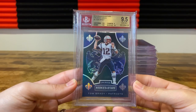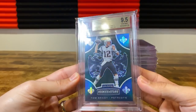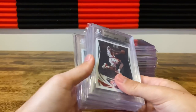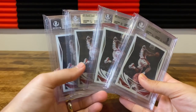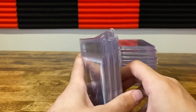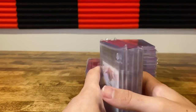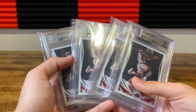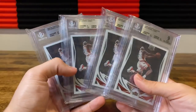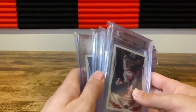Got a Brady Rookies and Stars green crusade, numbered 2 of 5 — got nine centering, nine corners, so min gem. This is definitely the biggest surprise. I can tell you every one of these will be cracked and resubmitted, likely to PSA for PSA nines. These got hosed. If you look at nine-fives on eBay, all of the back centering is atrocious — and all those nine-fives got 9.5 centering. I was amazed when I got eights and 8.5s for centering. These cards hadn't been touched in 20 years.